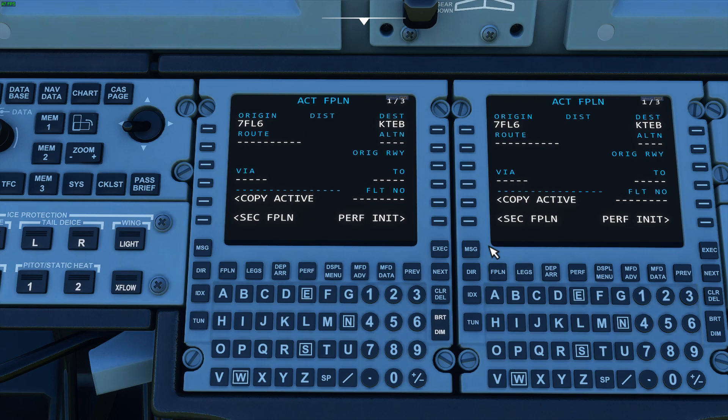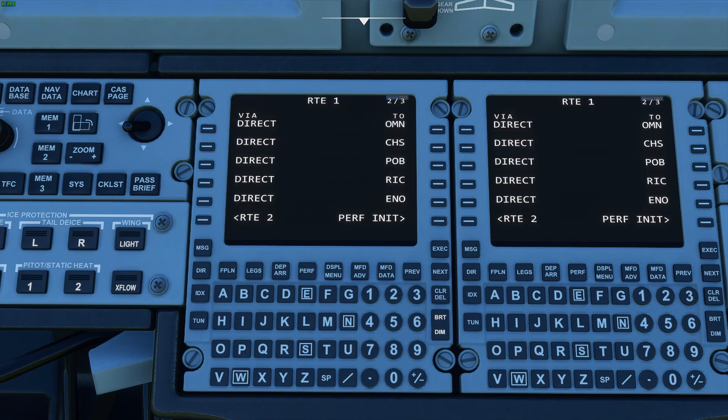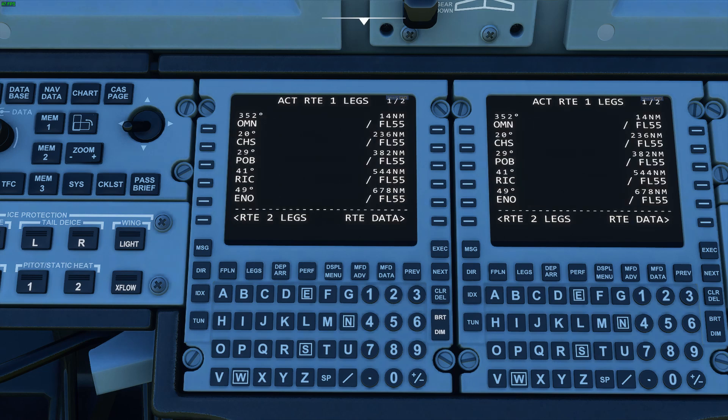The flight plan page does work — just origin and destination right now, with a few bugs. If you click the next button you go to the route page, which is pretty buggy — we're currently looking at it. The legs page also has issues we'll be fixing.